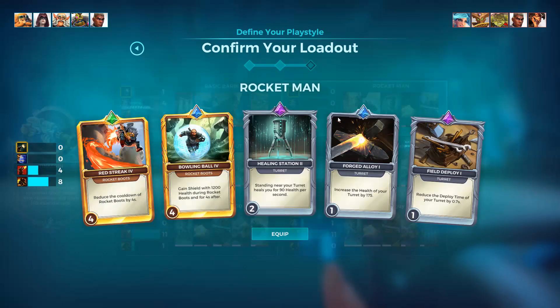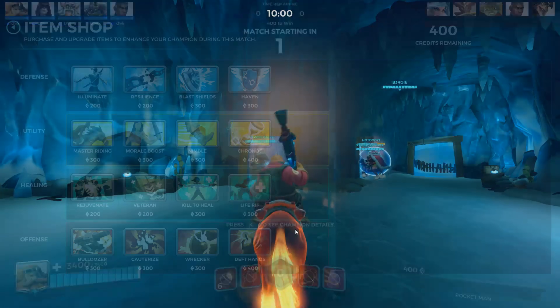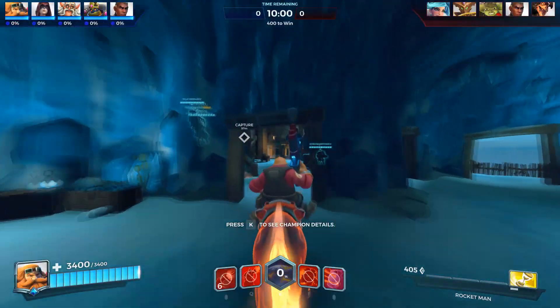Hopefully we can get some nice damage with our gun, thanks to that, and shoot people a bit further. We're going to go with this deck here. It's a bit of a Rocket Boost deck, so you can see we've got the cooldown reduction for Rocket Boost. We've also got Bowling Ball for the shield. Then we've got the pretty basic Killing Station Forge Alloy setup to give us a bit of sustain as well.